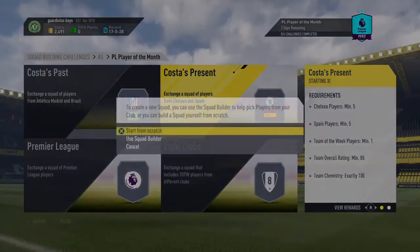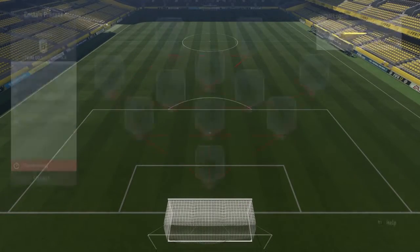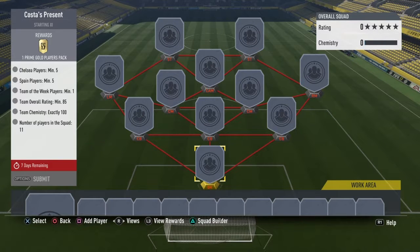The next one is called Costa's Present. For this one you need five Chelsea players, five Spanish players, one team of the week player, minimum 85 overall rating, exactly 100 chemistry, and 11 players in the squad. You get another prime gold players pack from this. I'm probably going to say you need about 60 to 90k for this one as well, because you definitely need one of those team of the week players and they're going to be up to 30k.